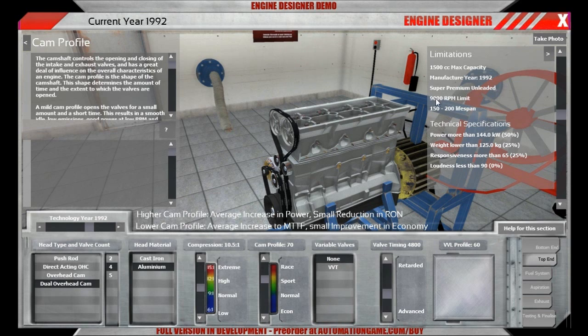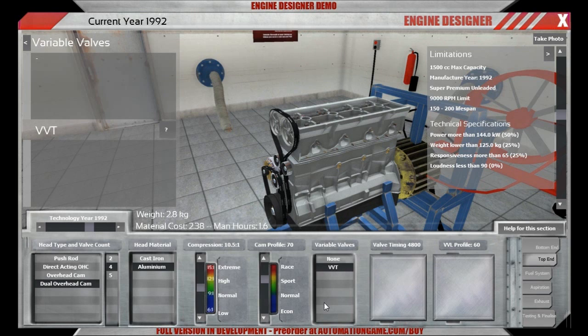Especially if we are going to go up to 9000 RPM. Then we have variable valve timing, and that of course is always a pleasure to have. It only weighs 2.8 kilos extra to have it in there. We go for that.